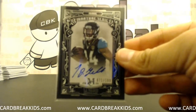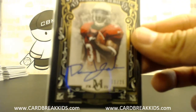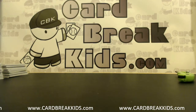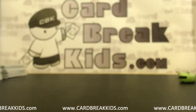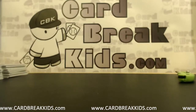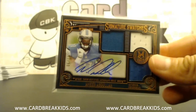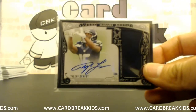T.J. Yeldon on card auto, David Johnson out of 25 gold parallel on card auto, Max Williams dual jersey auto with the prime on the bottom, Tevin Coleman on card, Amir Abdullah triple jersey auto, Tyler Lockett jersey auto on card out of 25.